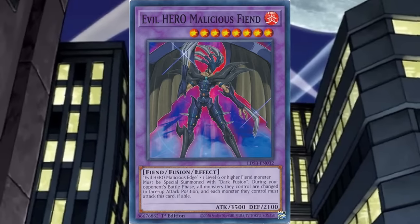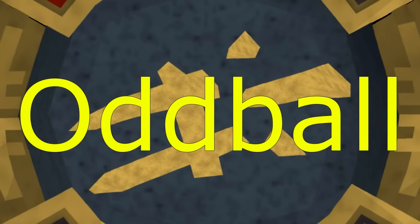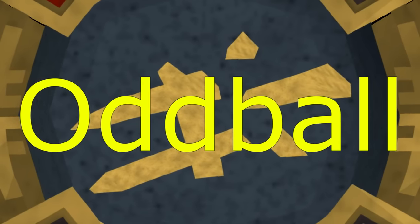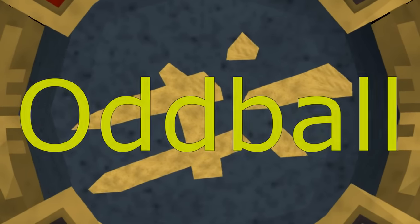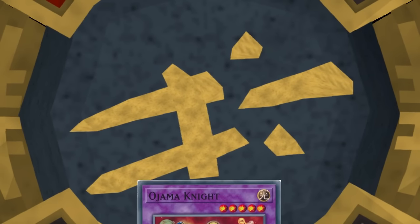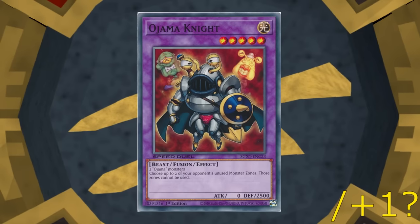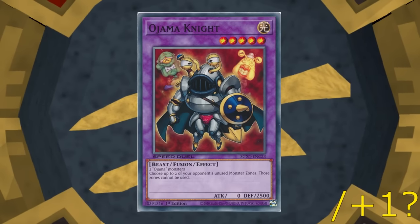How big is Jaden's extra deck? I'm going to start with the oddball category, which may or may not factor into the end tally — it depends on how you feel about it. In exactly one duel, to try to inspire Chaz, Jaden uses Ojama Knight. I seriously doubt that this card is still in his extra deck, but it's still worth mentioning.